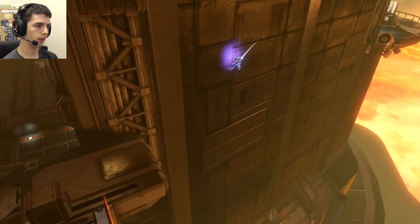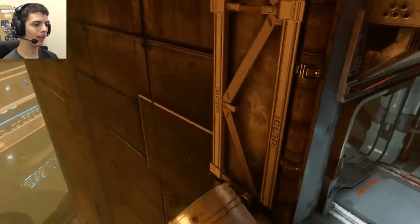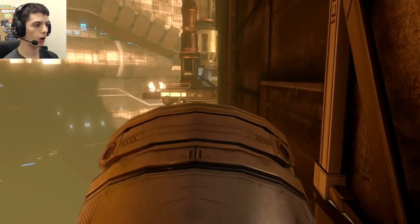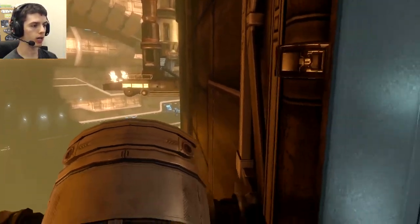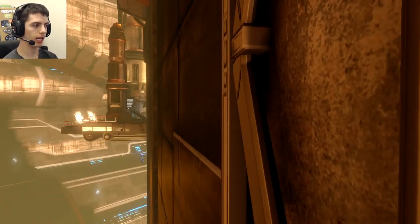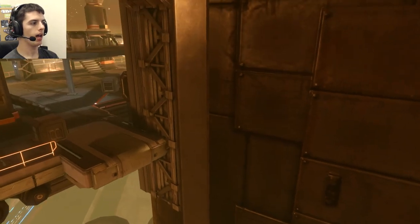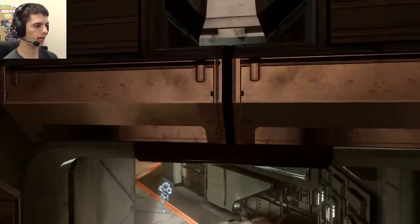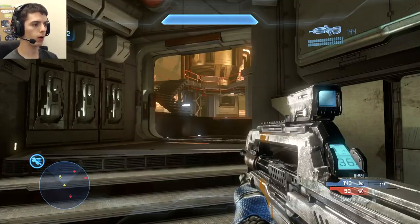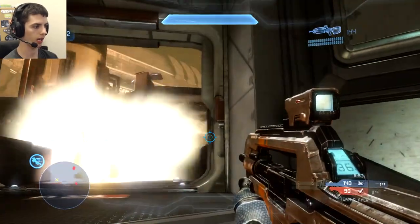Never use a Thruster Pack in mid-lift while going over. Also, when going to the lift, make sure you go through the center of the lift — not hugging the wall. Any friction against the wall will cause you to not make it to the other side and die. I cover this very carefully in my Thruster Pack tutorial video. The Thruster Pack does not carry you farther in a direction — it only carries you faster along the trajectory you're already going to be traveling.